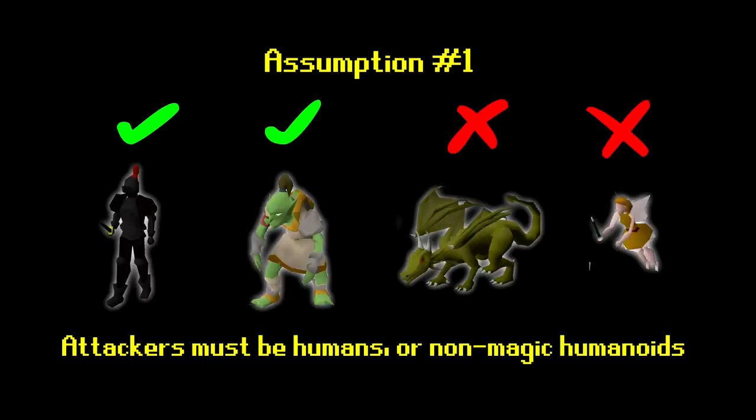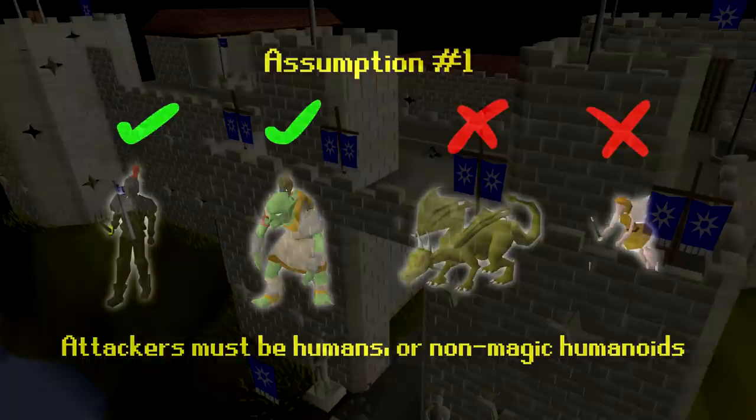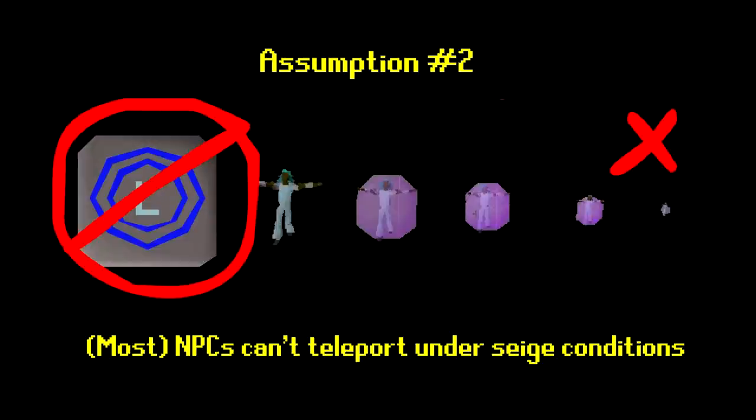Today we're going to be looking at Lumbridge Castle. Before we get started, we have to make a few assumptions about the way that RuneScape works. The first assumption is that our attackers are going to be humans or humanoid creatures, such as trolls and goblins. The reason we can't assume that we're going to be attacked by dragons or spirits or other magical creatures is that castles weren't designed with these in mind. Our second assumption is that most NPCs can't teleport, so we as players are privileged in that respect. If NPCs could readily teleport, the castle's defenses would be completely different — they might not exist at all if a human could instead flee rather than defend a fortification.